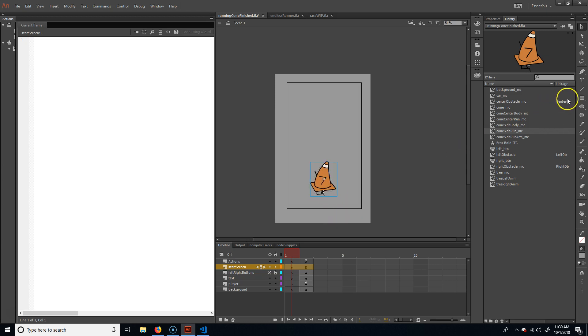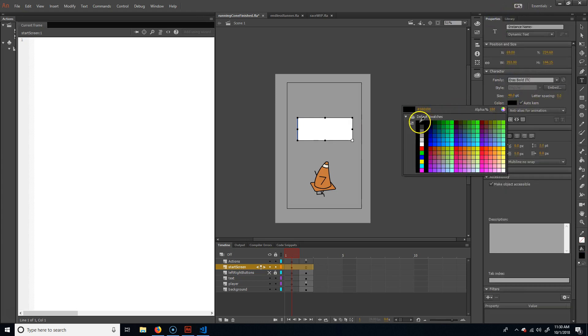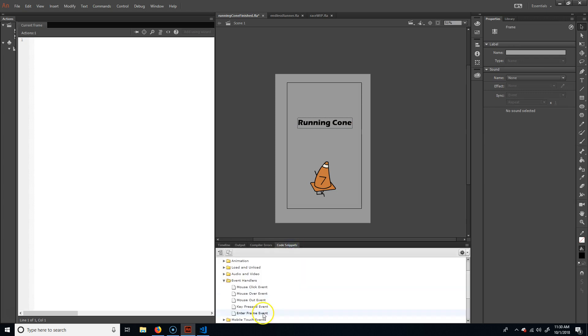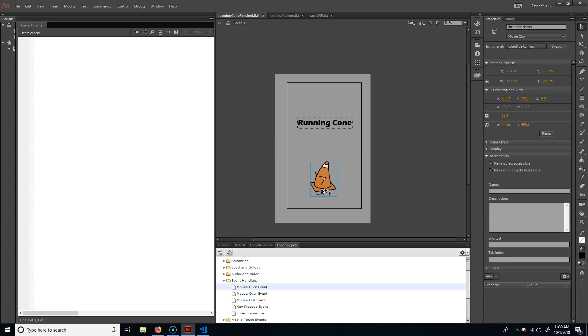I'll also put some text. I need to change the color to black. I'm going to name this game 'Running Cone'. That looks fine. Instead of a start button, I'm going to add ActionScript to the cone character. So I'll go to code snippets and add a mouse click event. The cone doesn't have a name, so I'll call it 'start_game_cone'. I'll add a mouse click event on him.